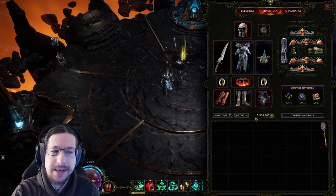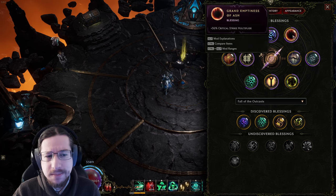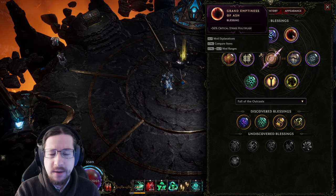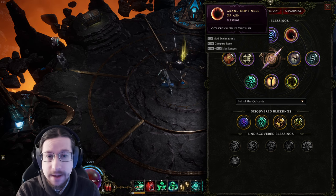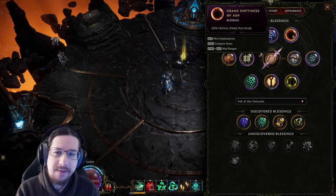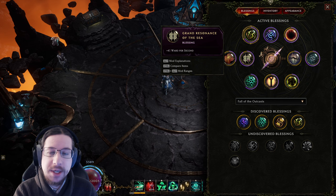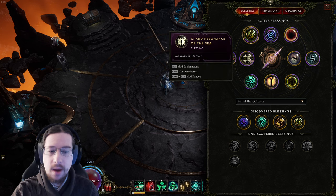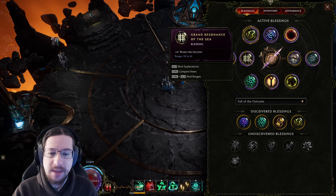Now it's time for gear, blessings, and idols. Starting with blessings: Grand Emptiness of Ash is a great way to get a massive damage multiplier. Keep in mind 36% more isn't actually 36% more because it's adding to all your other crit multi — but since I have relatively little, it's contributing pretty close to the full value. The more crit multi you have, the less important this is. Then Grand Resonance of the Sea, which is 41 ward per second — this helps keep higher stable permanent ward. This requires you to fight Lagon; I don't really recommend doing it over and over until you get a perfect one.